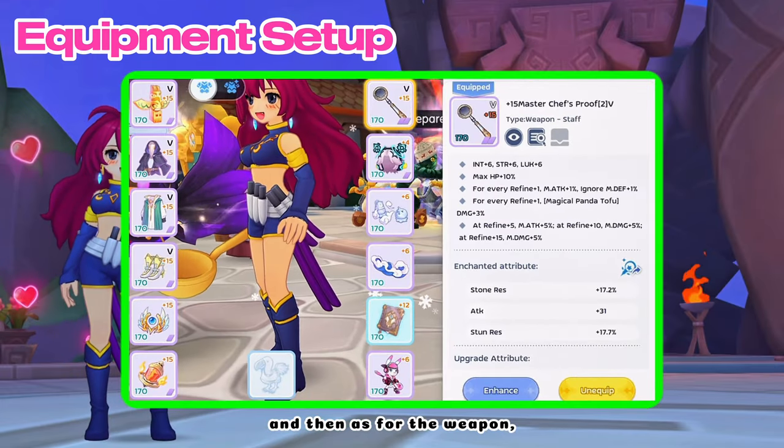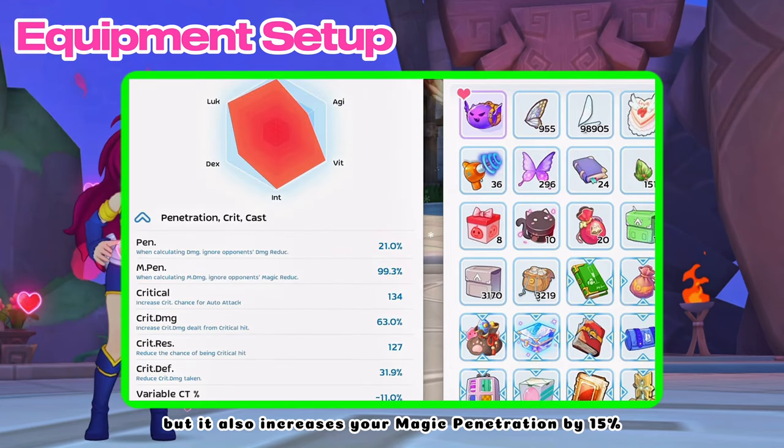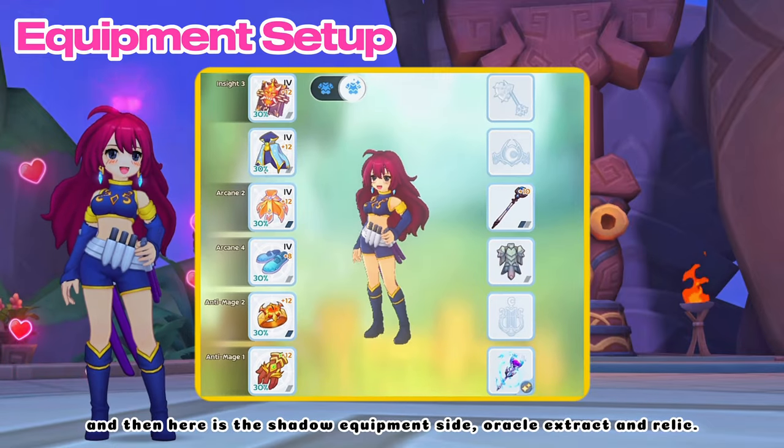And then as for the weapon, I'm not sure what is mistranslated here, but it also increases your magic penetration by 15%. And then here is the shadow equipment side: oracle, extract, and relic.